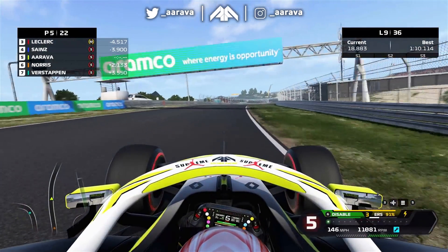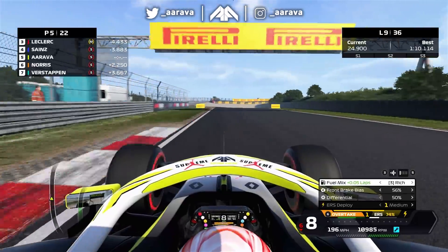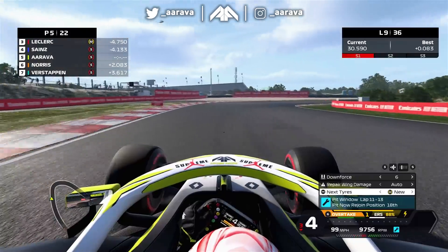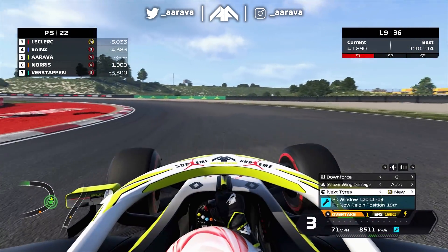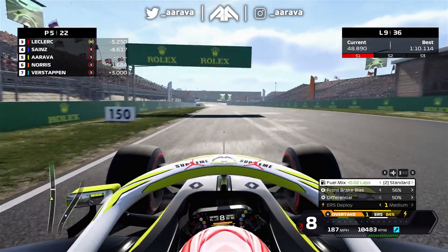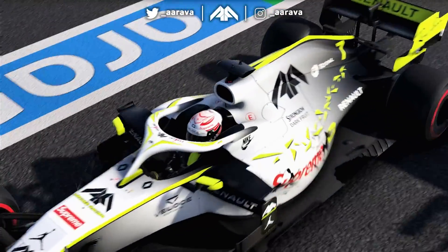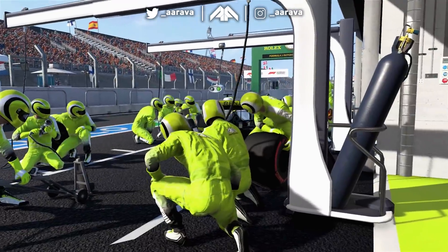I've decided I'm throwing caution to the wind - going aggressive onto a set of medium tyres and doing a two-stop this race. I basically saw the situation: I was pulling away from Norris but wasn't really catching the Red Bull, Ferraris, or my teammate, and was going to be in no man's land. I'd rather have an entertaining race fighting people with a two-stop than a bland one-stop. So it is partly just wanting to have some fun, but also genuinely - if we're in this situation, may as well try something different.